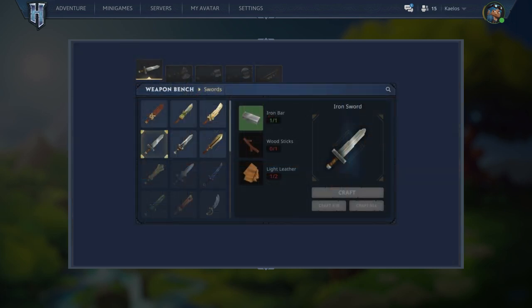Here we have the weapon bench interface, which allows us to craft swords, axes, maces, two-handed axes, and bows. Crafting in Hytale resembles less of something like Minecraft and more of that of an MMO. I'm happy with a recipe-based system like this, as I prefer this style of crafting. To create an iron sword, we need an iron bar, a wooden stick, and some light leather. You can simply select 'craft' and it will create your item. You also have the option to craft 10 of that item, or if you wish to use all your materials, you can craft all.